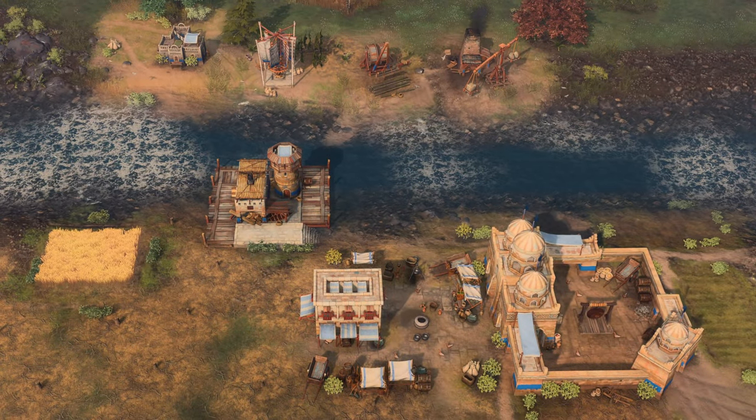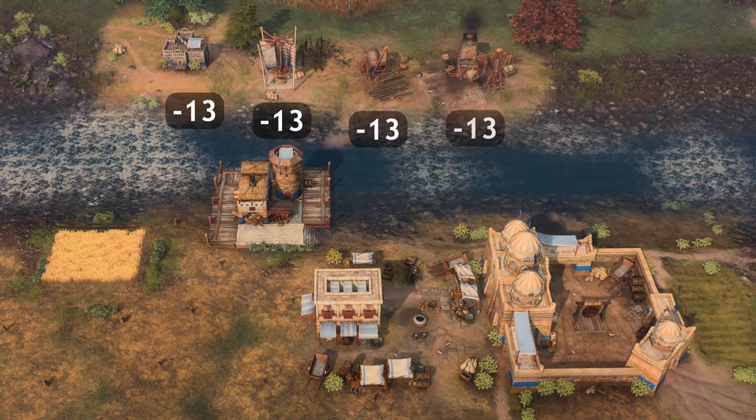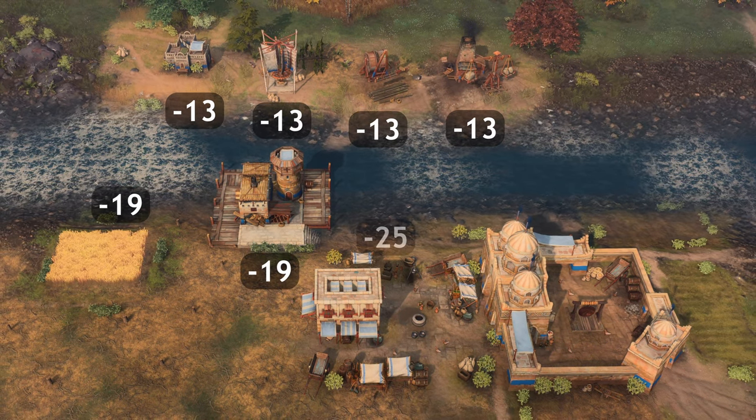In fact, this 25% discount applies to houses, mills, lumber camps, mining camps, farms, docks, markets, and town centers alike.